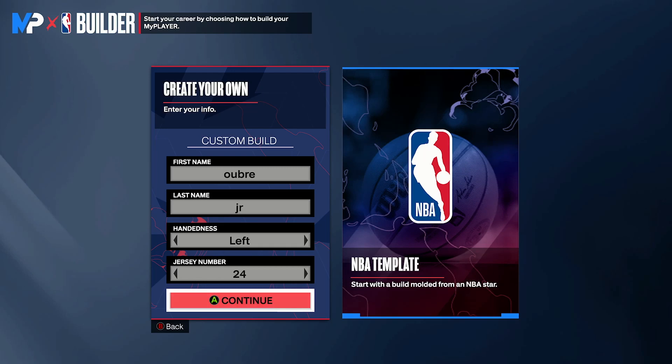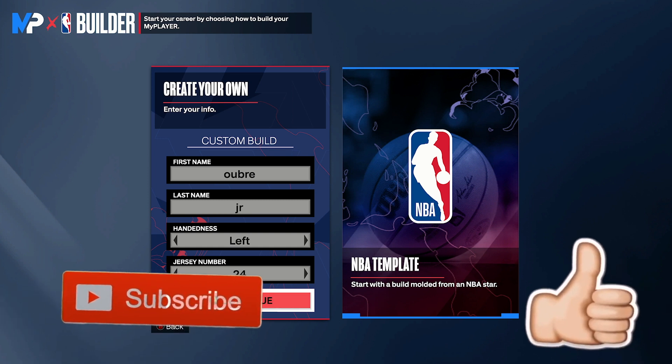Hey, what is good everyone? Today I'm bringing you the 7'2 Wembanyama build in NBA 2K24.